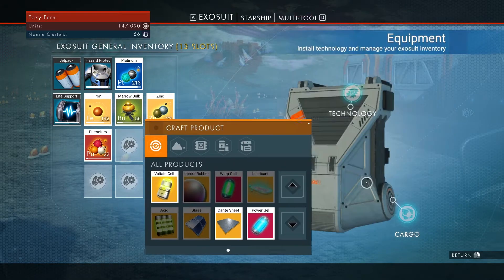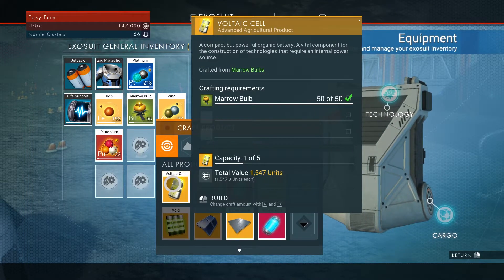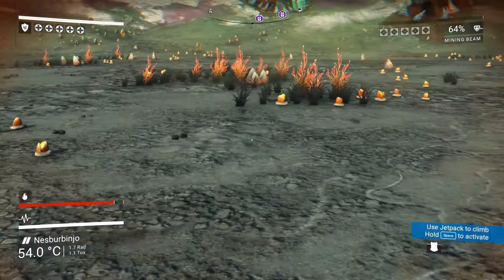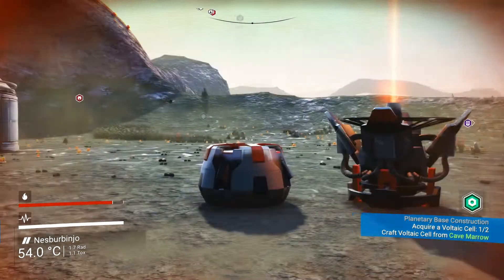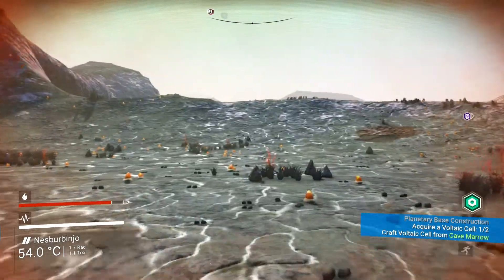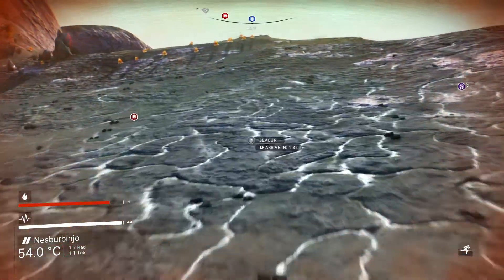What is it that it wants us to build? Voltaic cell. We have enough for that. Oh, never mind — we need to do two of them. So I'm gonna have to go run to a cave real quick because we don't have any Maro bulbs left nearby. Oh, there's a beacon — that's probably where we need to go for our quest.